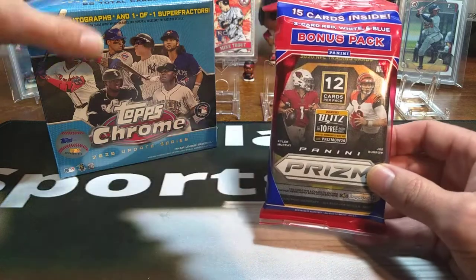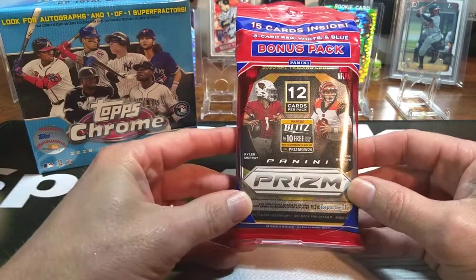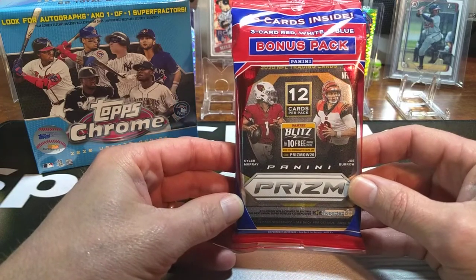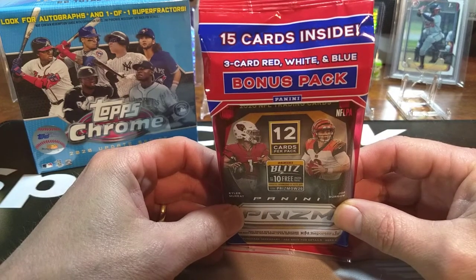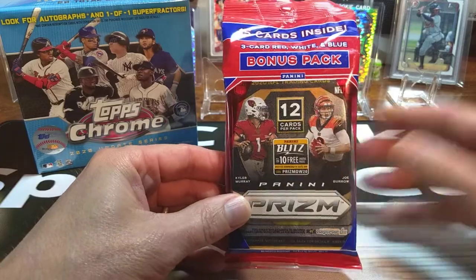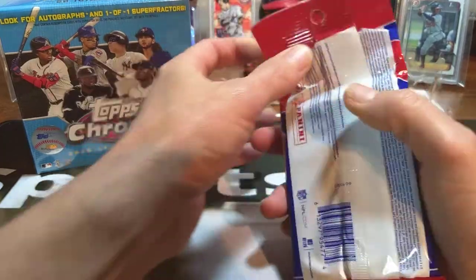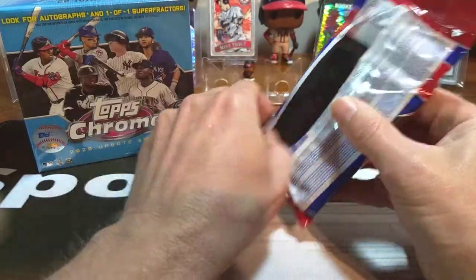We're going to start off with the smaller one of the two, but probably the more expensive of the two, and that is the Panini Prism Celo Pack. In the Celo Pack you have 15 cards inside — you've got three red, white, and blue parallels, and then one 12-card pack. Let's get into ripping and see what we can get here on the channel. Hope it pulls some heat and good luck Shalaney.